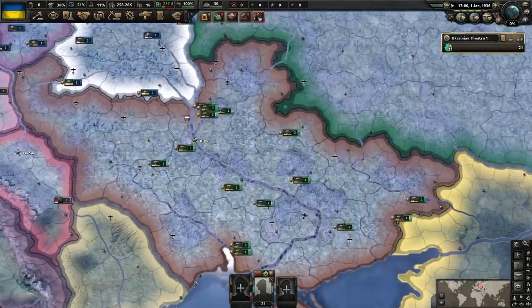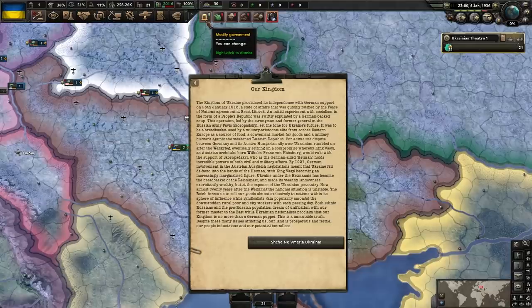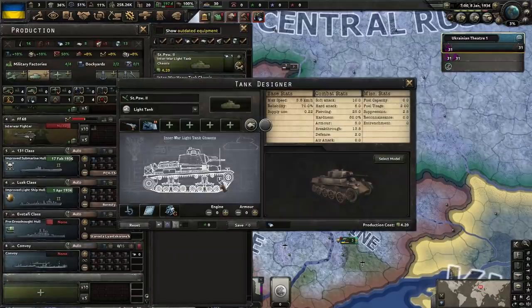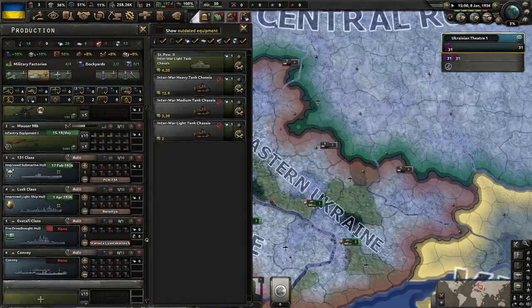Exercise the planes. What's this? Modify government — you can change nothing. Almost forgot about our production as well. Let's work on those light tanks — oh my goodness, this is horrendous. Okay, let's not work on the light tanks.